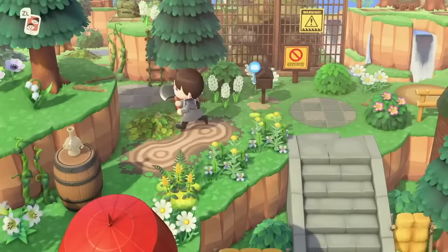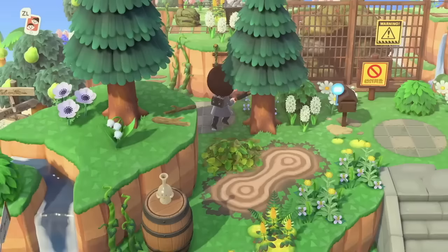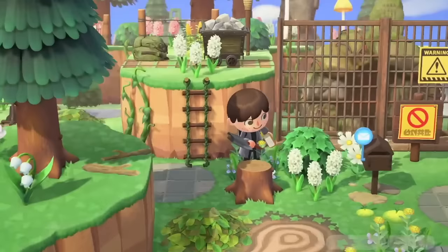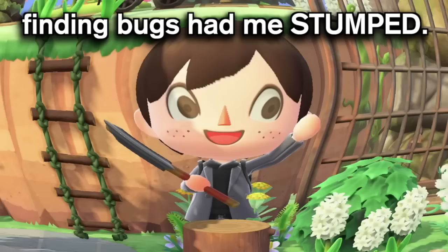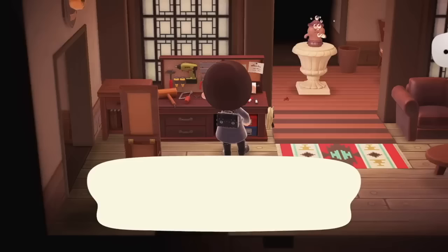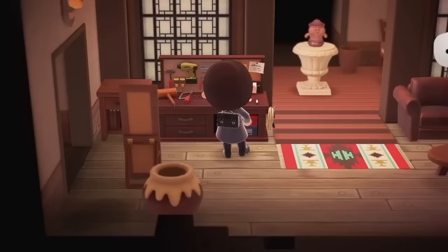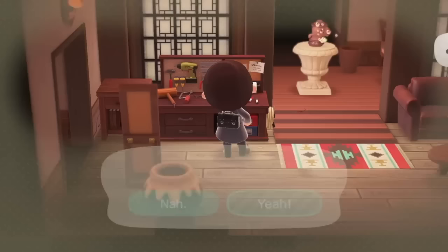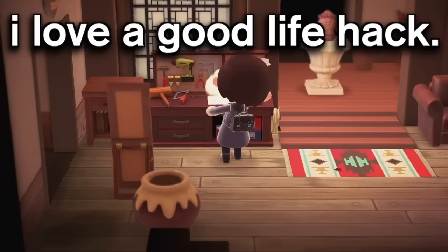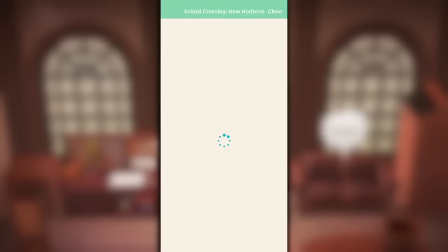If you want to get every type of bug in the game, it's highly recommended that you keep stumps around your island. Certain bugs will only spawn through stumps, so if you're missing something and can't figure out why, having lots of stumps around is the answer. Speaking of catching critters, you can also customize your tools to reset their usage — as long as you can customize using your crafting bench, you'll reset its durability, effectively making unbreakable tools.